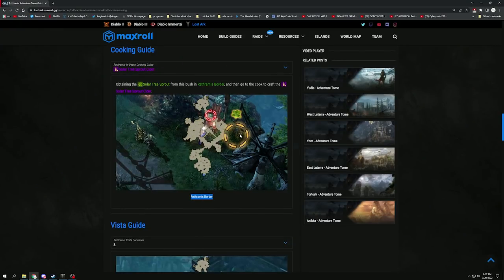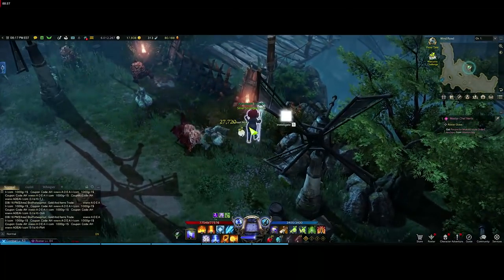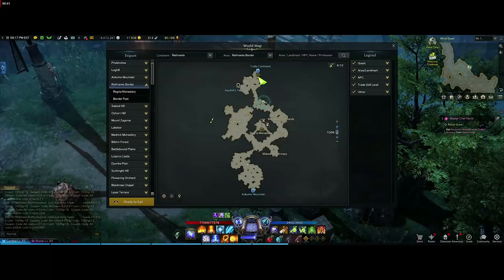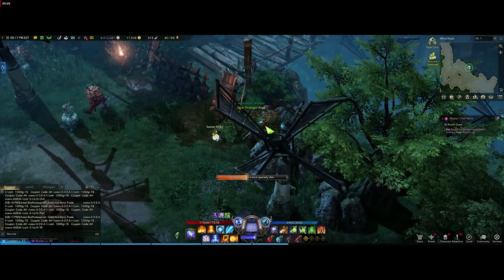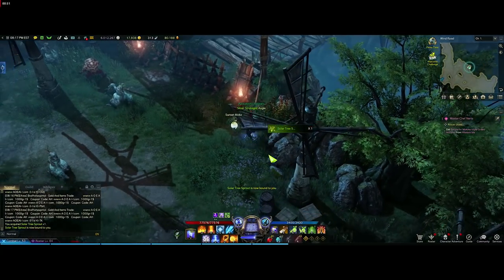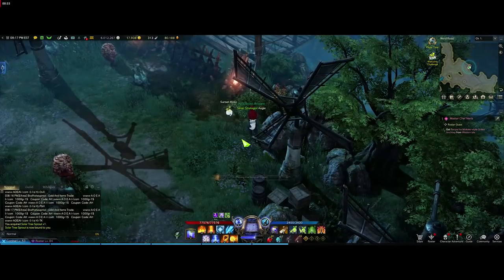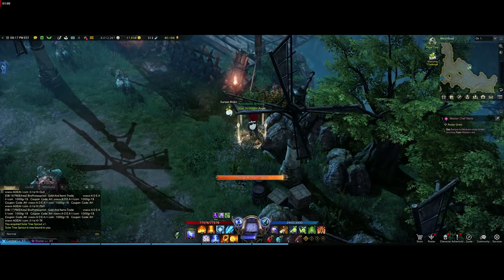Solar Tree Sprout Cider is in Rithromus Border, and the guide shows you exactly where it is on the map. You can scroll in to make it bigger. I teleport to Rithromus Border, come all the way down to where it shows on the map, and there it is — collect that. Then we go back to Pride Home once we've collected it. We've got our Solar Tree Sprout — now go back over to Pride Home.